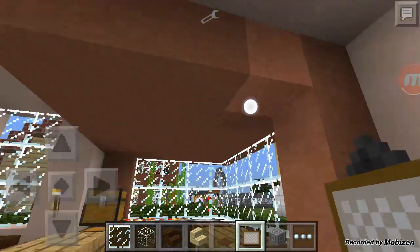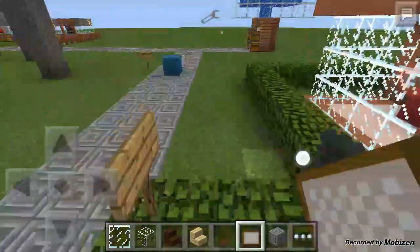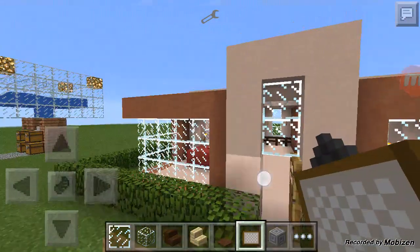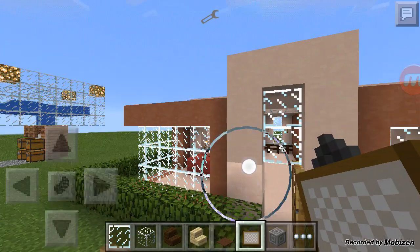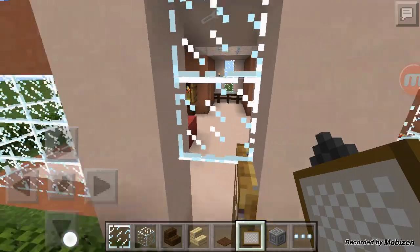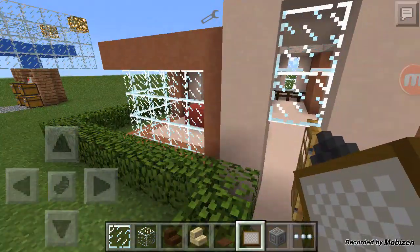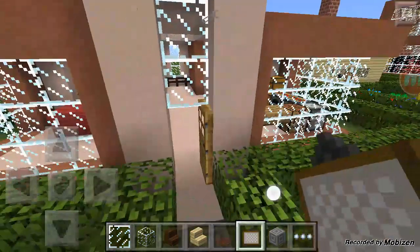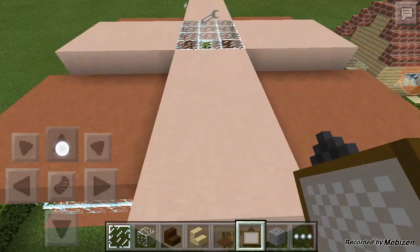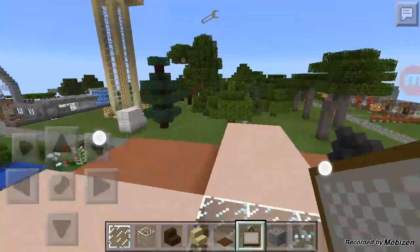Like I said, I started off with the corners first. And then I connected them by placing the clay down in a cross pattern to enclose it, encase it.